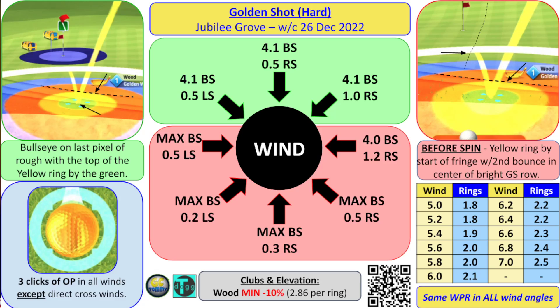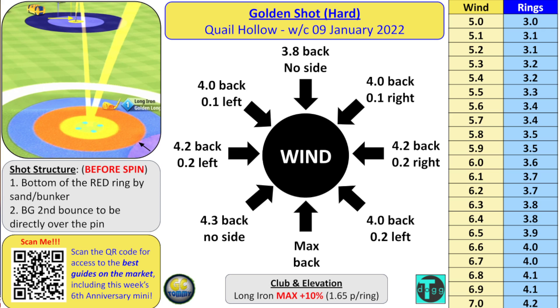Let's take a look at the text guide now. Shot structure before spin: bottom of the red ring by the sand/bunker, ball guideline, second bounce to be directly over the pin. Scan the QR code for access to the best guides on the market, including this week's six — six anniversary nine-hole comp.